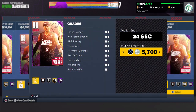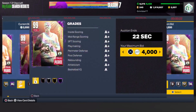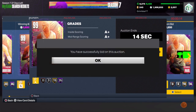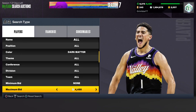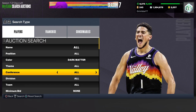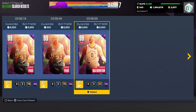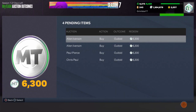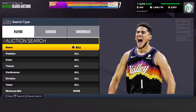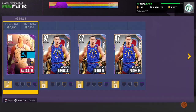I'm bidding 6,300 on multiple cards to show exactly how you do this. Let me check to make sure they're still going for about 7k — at 7,000 they're a little slow but at 6,950 they are instant. I did get outbid on most, but I was able to win one earlier and made a couple hundred MT. If you just keep going down the line over and over again you will eventually win cards and make thousands of MT.